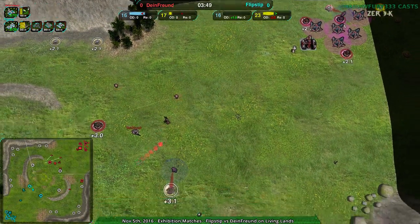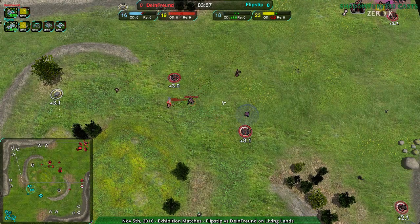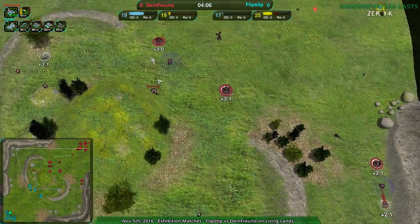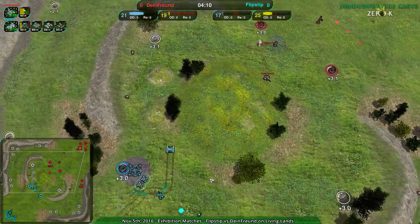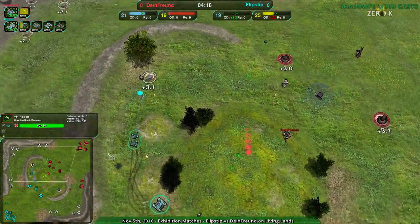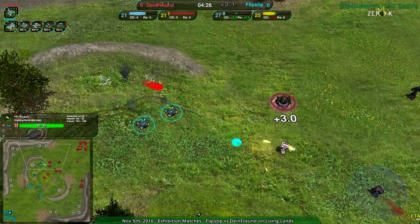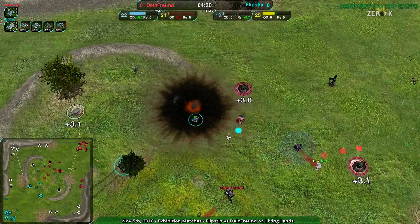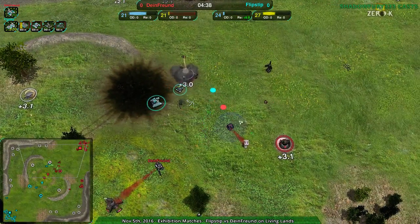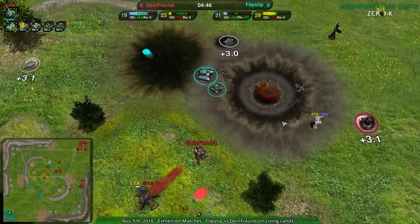Dimefreund's already preparing, getting up some roaches, probably going to set them up on this ramp and over here, possibly setting them up in the center. It's not a bad place but the center is a bit risky because that might involve blowing up Dimefreund's own things. The vehicles are going to come through the center most likely, because that's all flat ground and vehicles don't like hills. The roach is going to be right in front of this advancing force. Flipstep didn't see it — the roach is able to go off, getting rid of a Panther, making double cost in the process. That was an efficient roach. Flipstep able to get rid of another metal extractor — and a roach being spotted before it can do much damage. Getting rid of the convict there — that was the worst possible roach setup for Dimefreund.